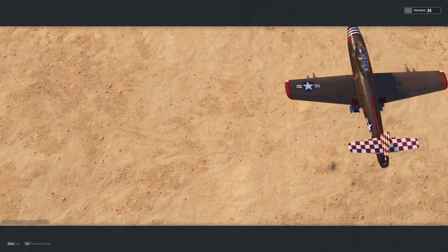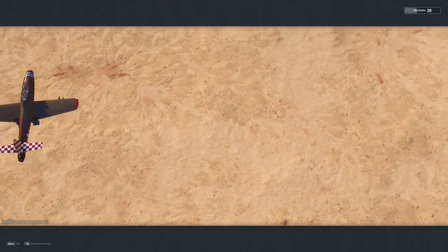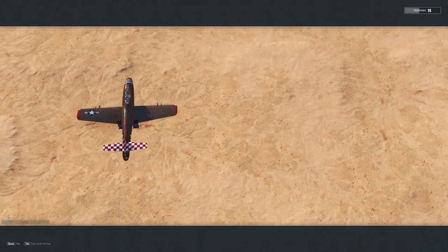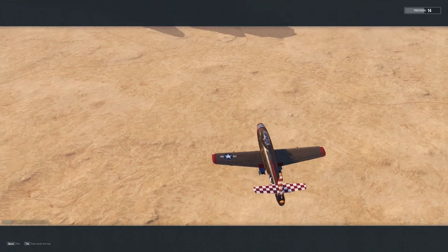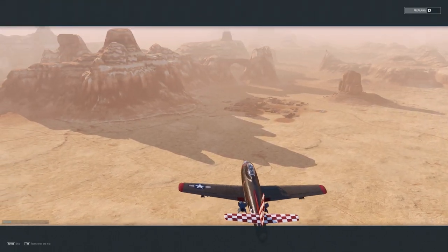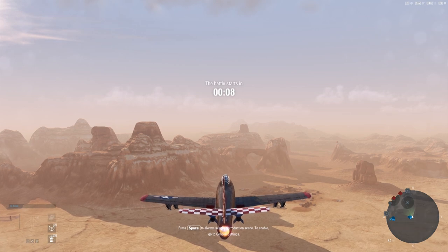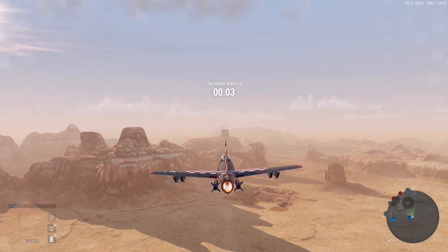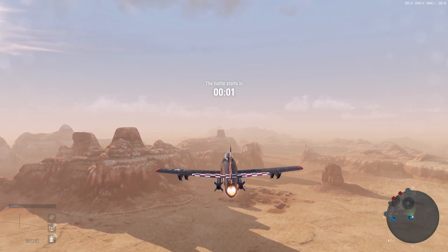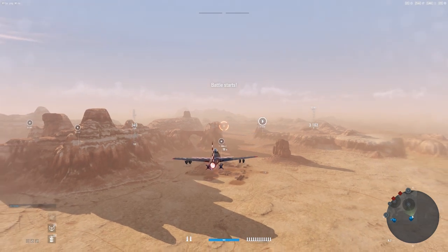Hey there, Postal here. Let's take out the F-84B. I really enjoy this plane — it's been a hot minute since I've played it. Tier for tier, I think this is actually better than the tier 10, and if you've seen my previous videos on the tier 10, I really enjoy that too. But stats-wise, this is actually the stronger of the two planes.